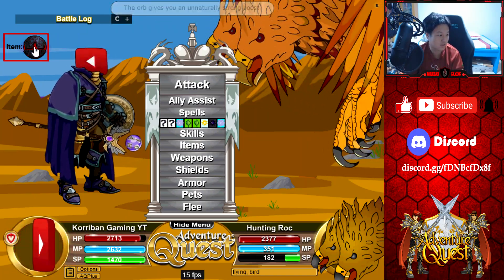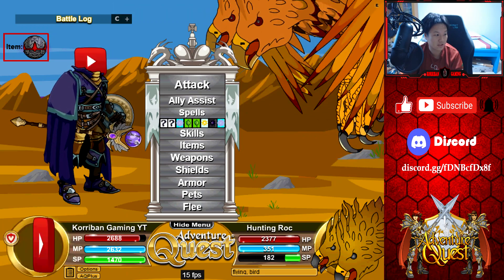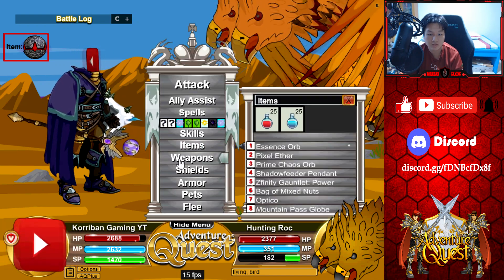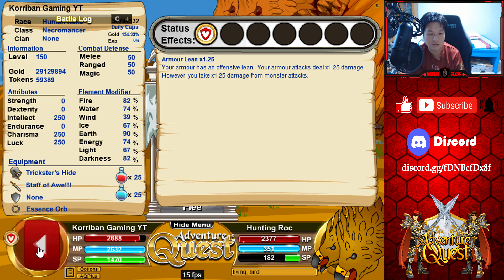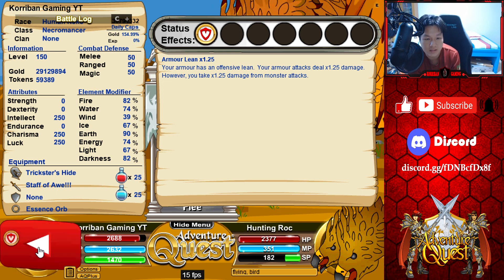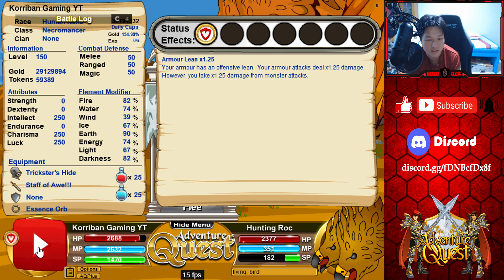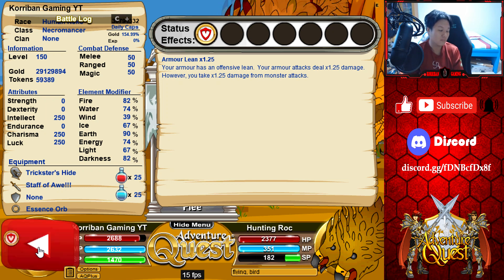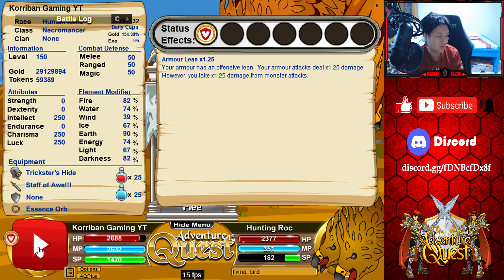Let's look at what the armor has first. The armor is trickster's hide — it's a fully offensive wind armor. Take away the shield: it has 50 for MRM as the base, 39 wind as the primary resist. Secondary resist is pretty bad — light and ice at 67, that's definitely not usable. Energy water is 74, 82 for fire and darkness, and opposite is going to be earth at 90. The mastercraft gives you minus 6.25 percent heal resist, making healing more potent.